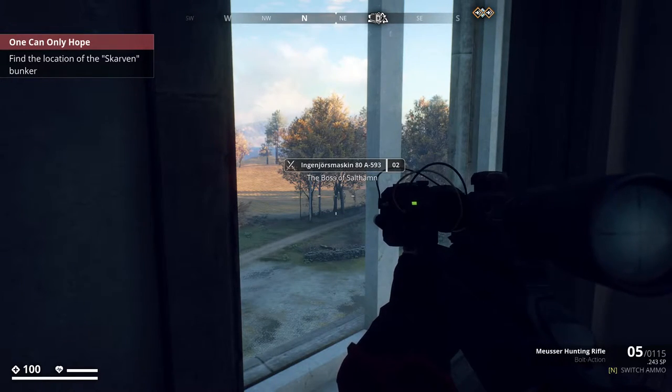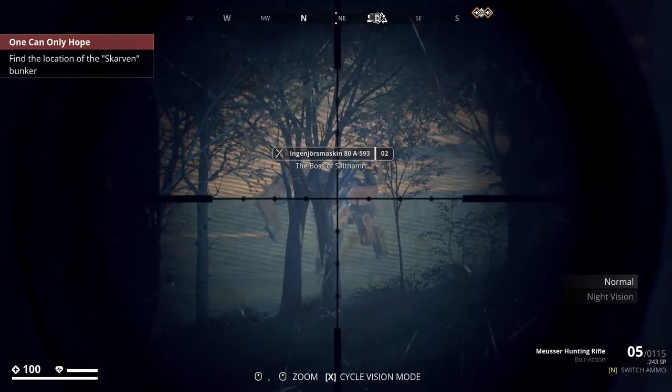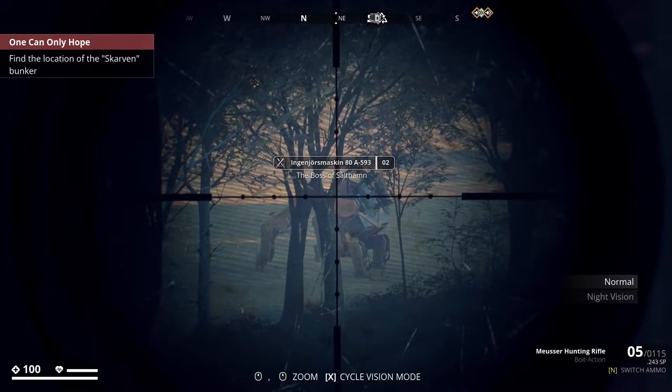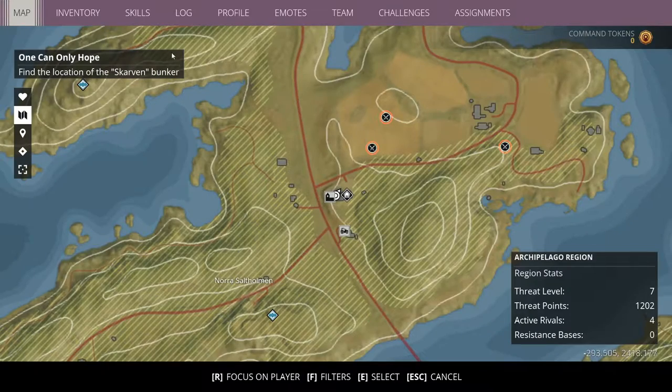Hello and welcome to another Generation Zero survival episode. In the previous episode we discovered a tank over there, but apparently it's a harvester now. There's the engineer machine and the giant, the ruler of Stentwood, and they're both here. And the terror of the naval base - the wolf.